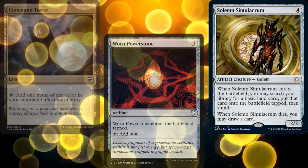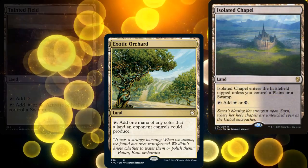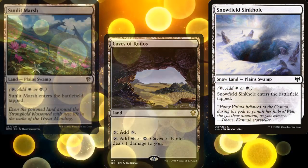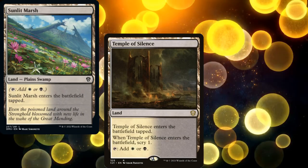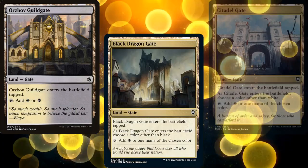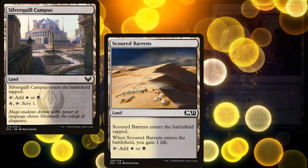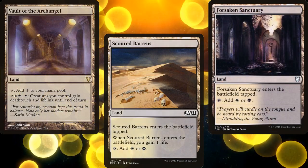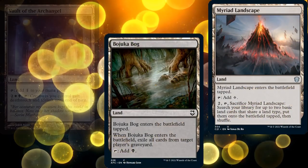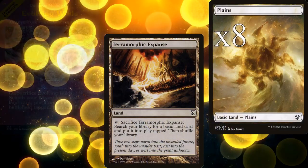Our lands consist of Command Tower, Exotic Orchard, Isolated Chapel, Tainted Field, Caves of Koilos, Snowfield Sinkhole, Sunlit Marsh, Temple of Silence, Goldmeer Bridge, Orzhov Guildgate, Dimir Aqueduct — sorry — Black Dragon Gate, Citadel Gate, Silverquill Campus, Scoured Barrens, Forsaken Sanctuary, Vault of the Archangel, Bojuka Bog as our second piece of Graveyard Hate, Myriad Landscape for additional ramp, Evolving Wilds and Terramorphic Expanse for color fixing, eight Plains, and nine Swamps.